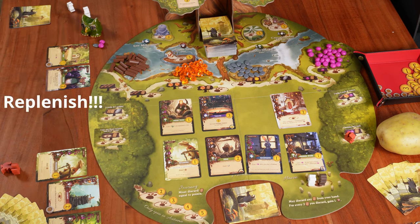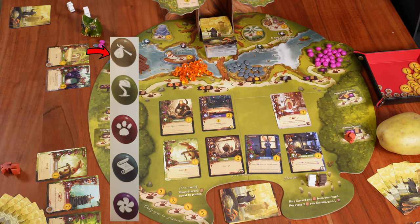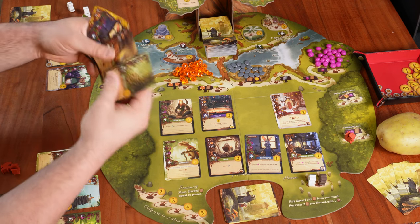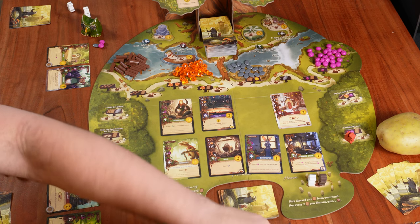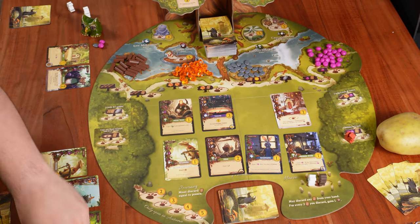After playing the Bard card into my city, we see it's a tan traveler card, meaning you may discard up to five cards to gain one victory point for each. Being a bit risky, I discard five cards and take five victory points from the supply. Now I notice I made a small mistake with timing — after paying resources to play a card from the meadow, the next thing is to replenish that meadow card before resolving the card's effect. Let's replenish the meadow with a card from the main deck.